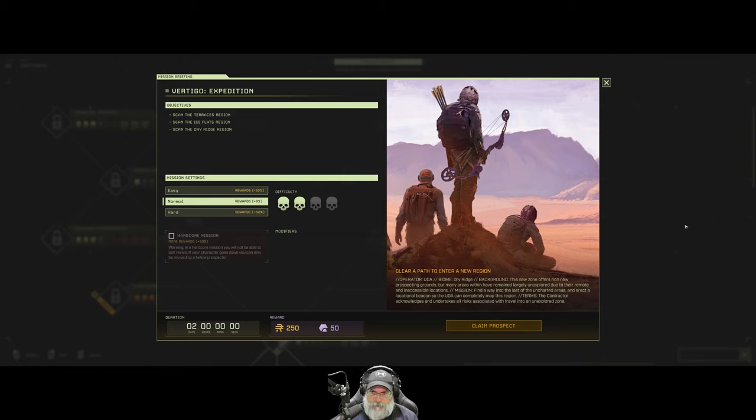Let's look at this — Lagos and Group 15 want you in on this, making a name for yourself prospector. Two goals: Lagos wants to open up a new area for exploration and exploitation, and Group 15 lost prototype equipment on a downed shuttle in the same area. You get to play lab rat for the new Mark 200 prototype laser — something hush-hush about its coolant system. Find a way into the last of the uncharted areas and erect a locational beacon so the UDA can completely map this region.